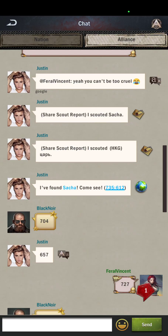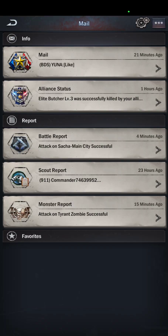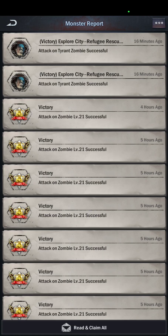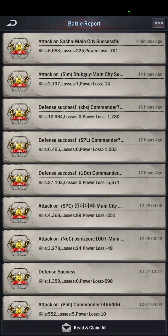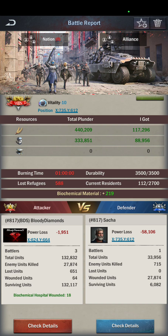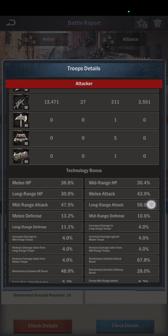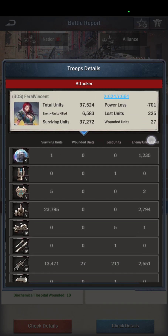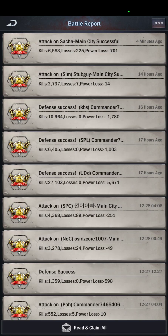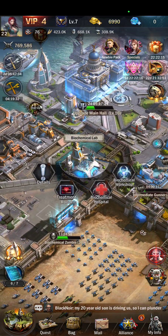But that's how to determine what a good hit is. There's another question I wanted to address - the actual function of the biochemical hospital. So if you see down here, I had a biochemical wounded of 18. That is not inclusive of this 27 number here, so that is 18 of the 225 that went to the biochemical hospital.